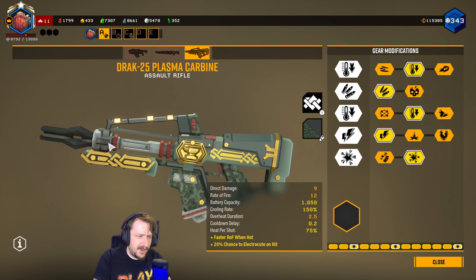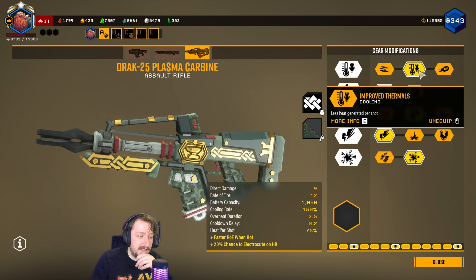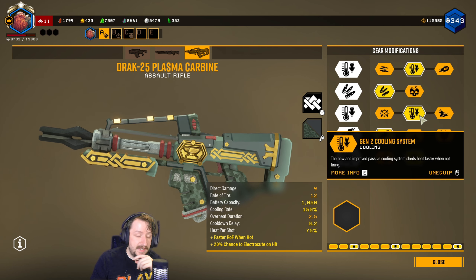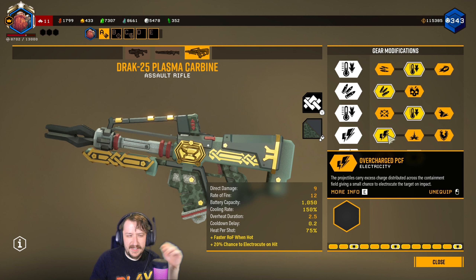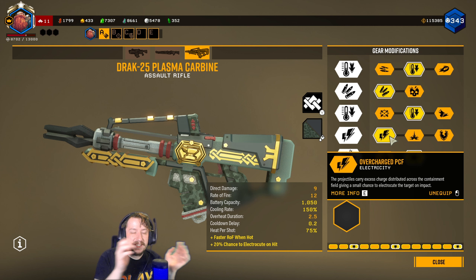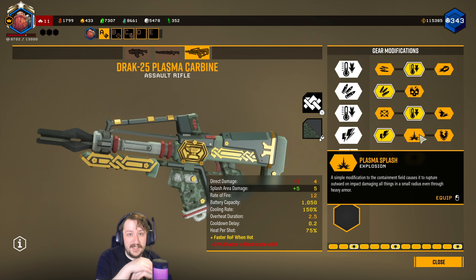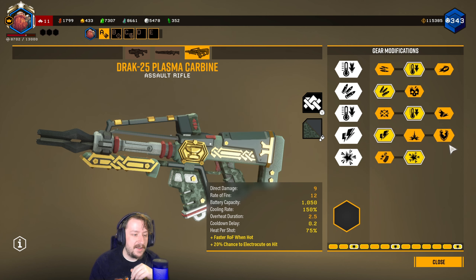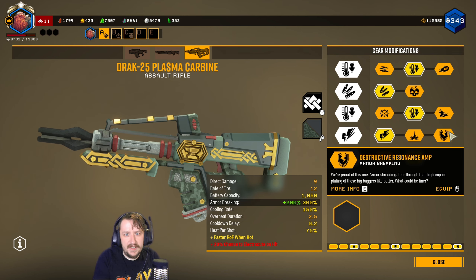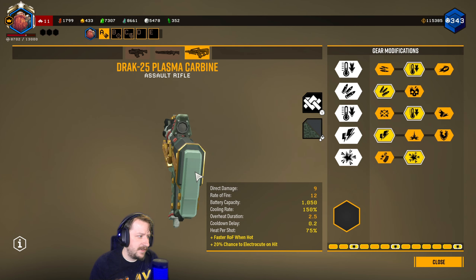this is my standard Drak build that I use on most things. I'm going with Improved Thermals in tier 1 so that we get less heat generated per shot, Increased Ammo in tier 2, Faster Cooling in tier 3, Electric Rounds in tier 4. Honestly, I switch between all of these in tier 4 - they're all pretty good. Electric Rounds gives you a good mix of everything since it gives you damage over time and a status effect. Plasma Splash gets you more AoE so you're better against crowds, and then Armor Breaking is better against single targets like Praetorians and Guards. And then I'm going with the Thermal Feedback Loop so that we get a faster rate of fire once we hit 50% heat or higher.